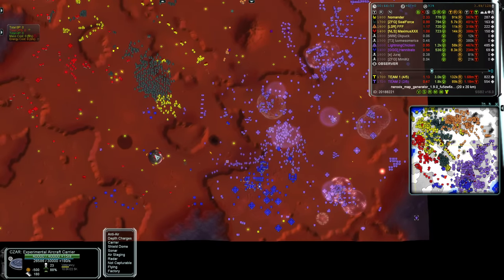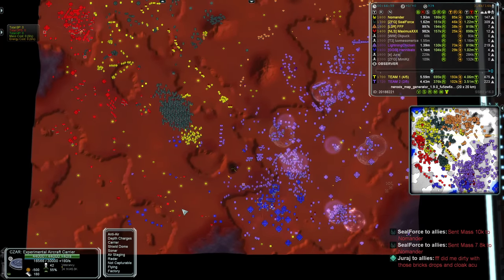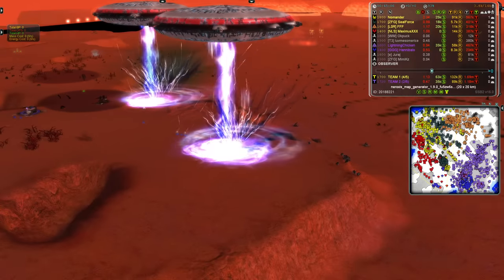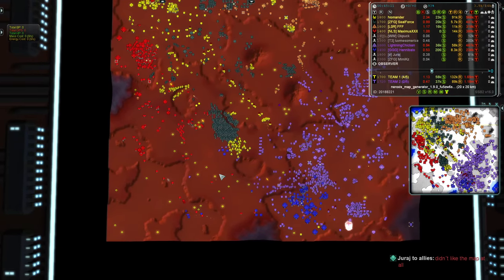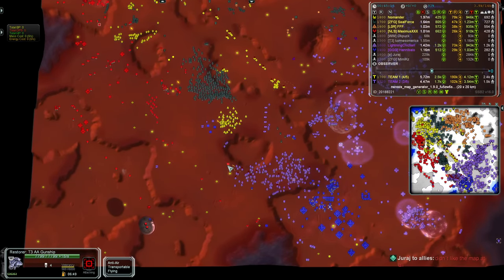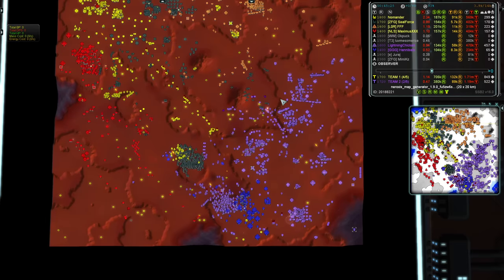Maximus using his Donut as a mobile air-to-air unit - in fact he's got two of them. Those super long-range air-to-air missiles make the Donut a really good use as a defensive unit, and Maximus is using them as such. Just methodically going around the map. Lightning Chicken is making a move - or is he just going to pick off that one Restorer? He's going for the one Restorer and then backing off. Well, better that than nothing.